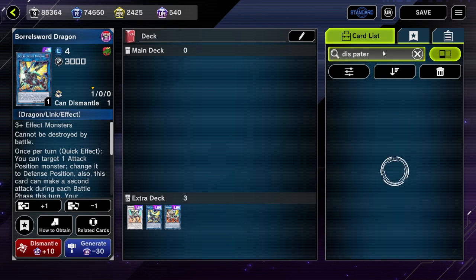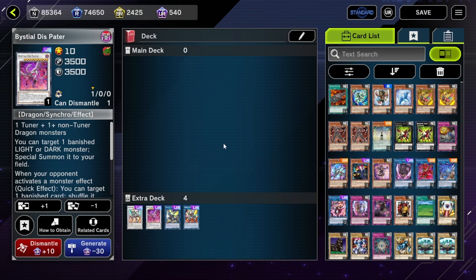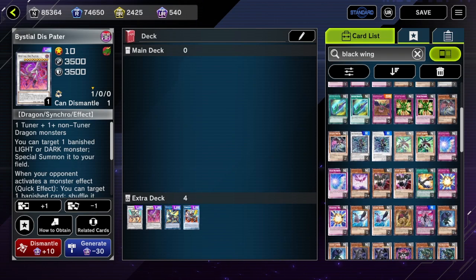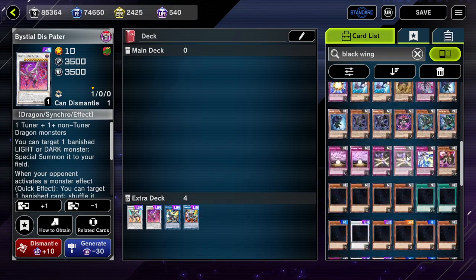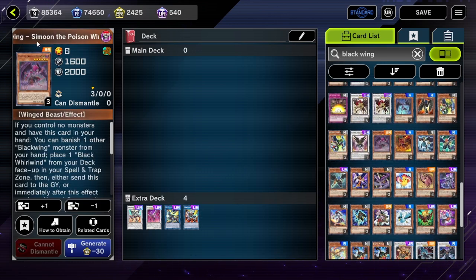If we're feeling extra edgy we might make Hieratic Seals - actually wait, no we can't do Hieratic Seals. All right, so how we're going to accomplish this: we just essentially need to make these four guys, right? The obvious way is to use our typical Dragon Link cards.